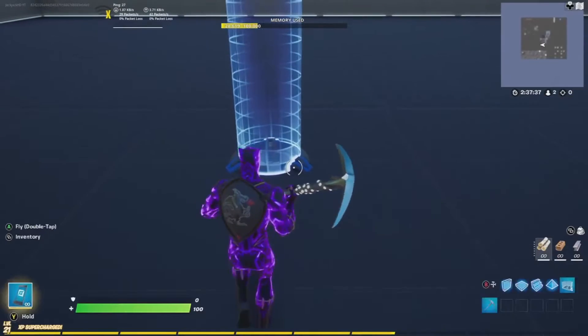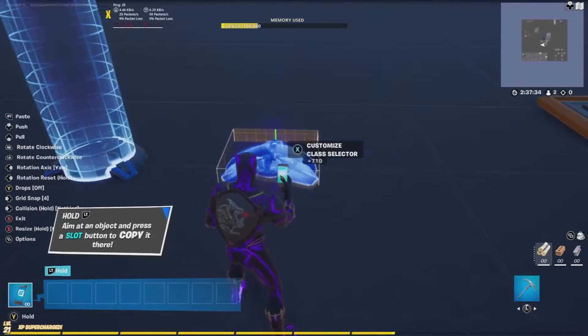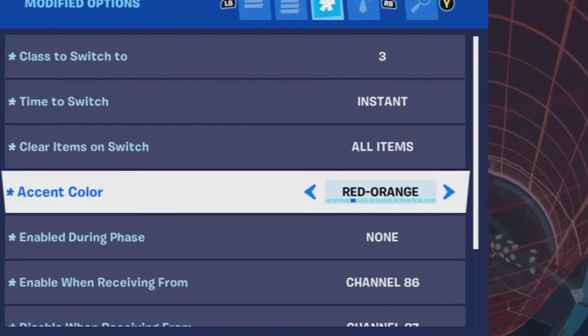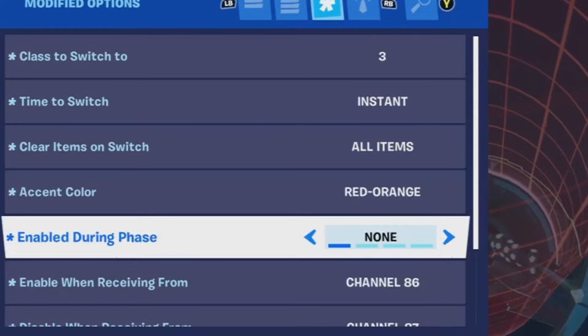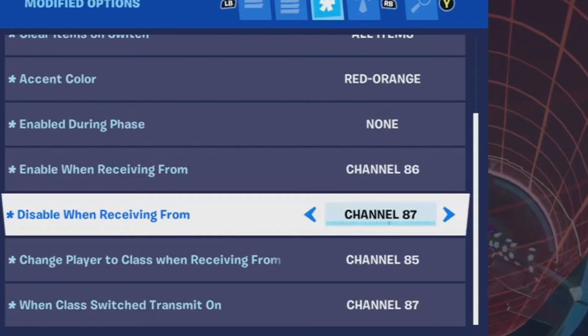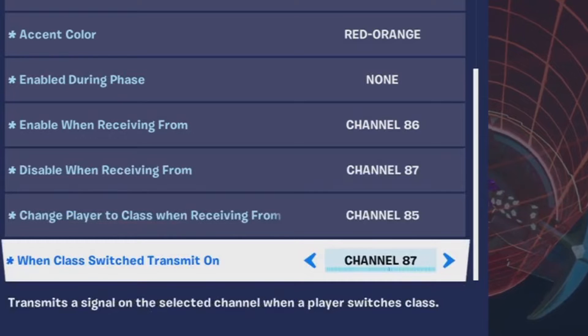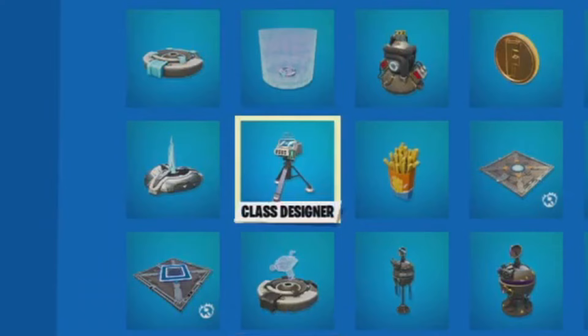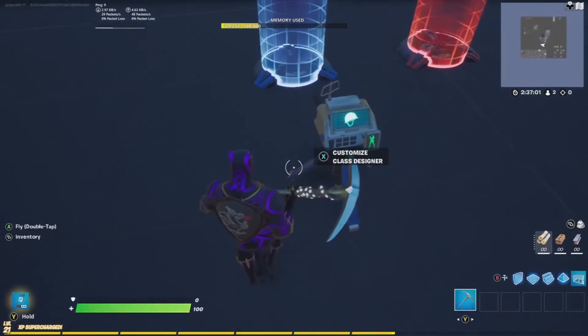Next, make another class selector. Copy it. Class is switched to — instead of 2, set this to 3. Color — set to a different color, I have this set to red orange. Very important: enable during phase — set to none so it's disabled when the game starts. Enable one receive from — set to channel 86. Disable one receive from — set to 87. One class switch transmit on — set to channel 87.